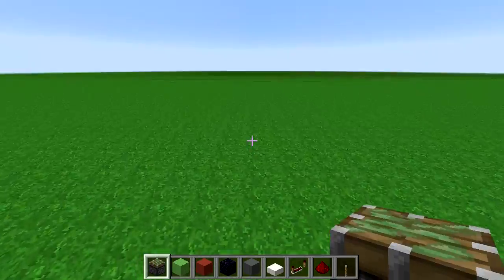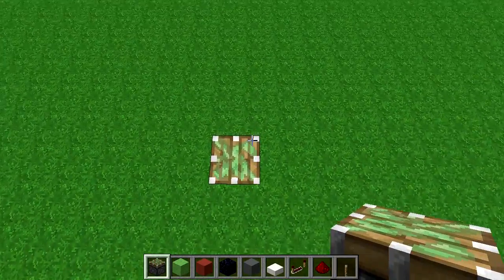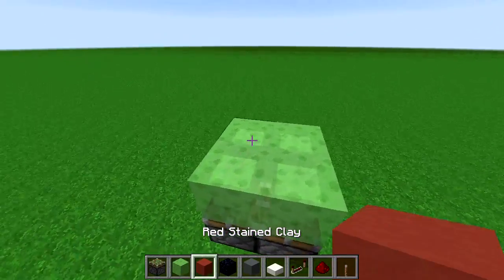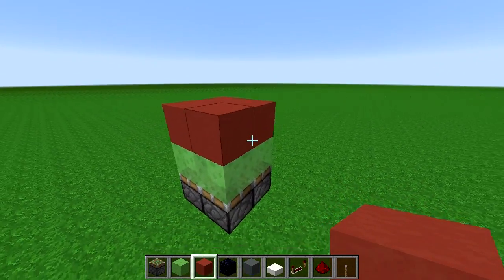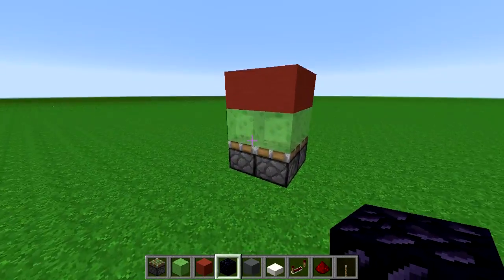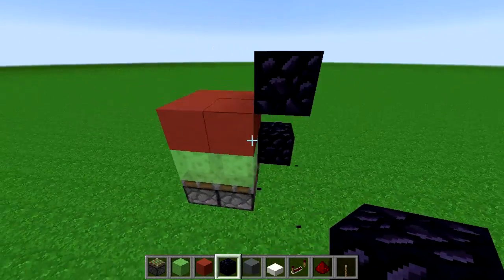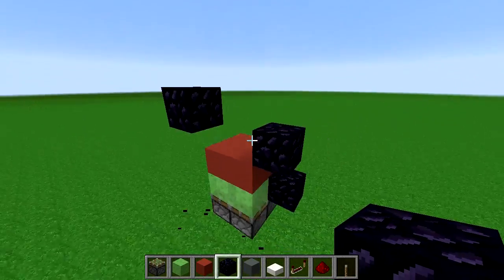You want to start off three blocks below your floor level, but for the purposes of this tutorial I'm just going to build it on the flat level here. You want four sticky pistons facing up, four slime blocks, and then whatever block you're going to use as the floor of your elevator. The points where we're going to power these pistons are going to be right here, two blocks above that, and one block above that one — so those are the four points.